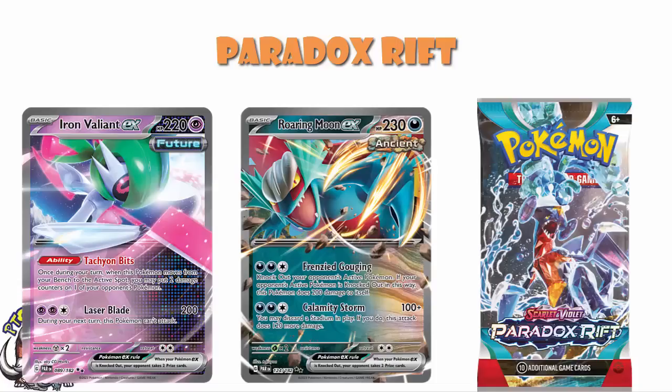We've got EXs like Roaring Moon and Iron Valiant, and for what it's worth, they both look like really, really good cards. Iron Valiant's got that ridiculous ability that when it moves into the active, once per turn, drops two damage counters. And although you can only use each Iron Valiant once per turn, if you have multiple Iron Valiant, you can use multiple — which sounds like a pretty good thing. And then Roaring Moon with an instant KO, or a free energy attack that does 220 and discards a stadium in play.